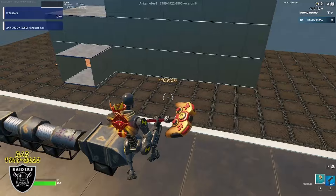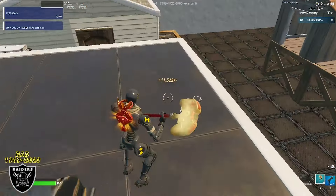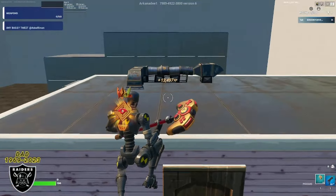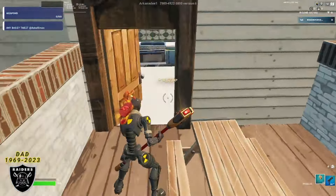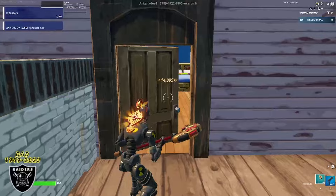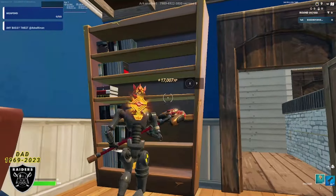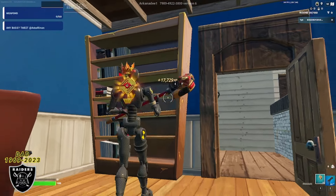Push that button and move on to the next one. Jump off the building, turn around, and go inside the door on the purple wall. As soon as you walk in, immediately turn to the right, look at the bookshelf, and that's going to be your third XP boost of this map.